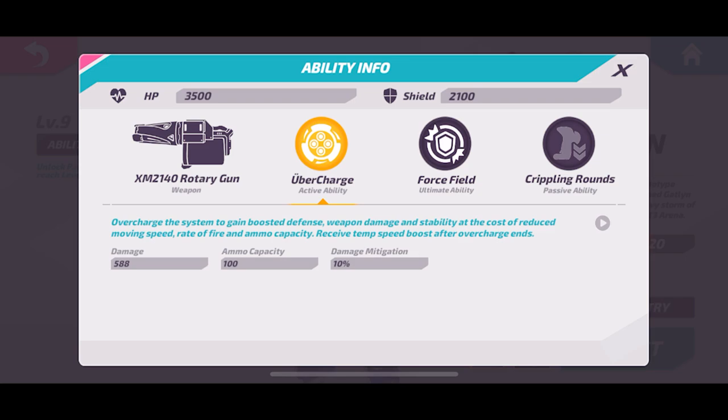Ubercharge definitely has its downsides — it limits your movement and that kind of stuff — but it has some damage mitigation, boosts up all your shots, takes away half your ammo but it's still 100 in your clip. It does have a long reload, but when you come out of this mode you get a little bit of a speed boost.